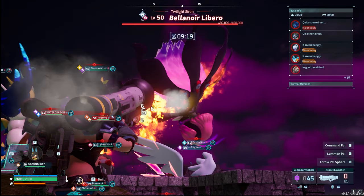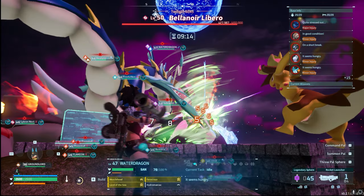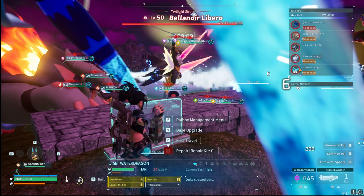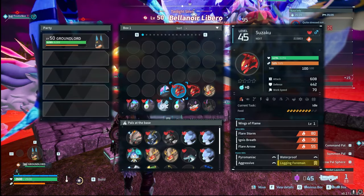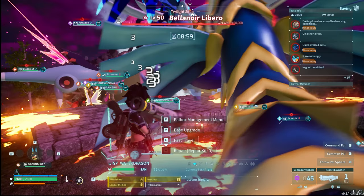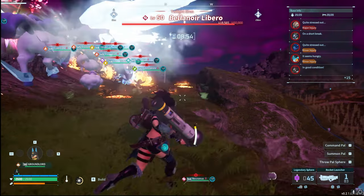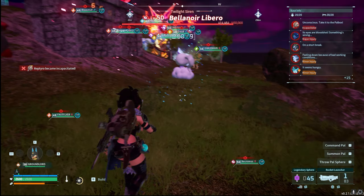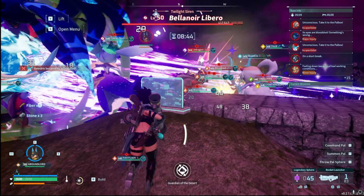The Libro drops the same types of rewards — XP manuals, pal cores, ancient cores, and an egg — but you get more of them. The Libro also has a chance of dropping a full slab for the ultra version, which has 900,000 health. I haven't gotten that drop yet, but I've seen others go through it — the pal is above level 50 and just annihilates everything.